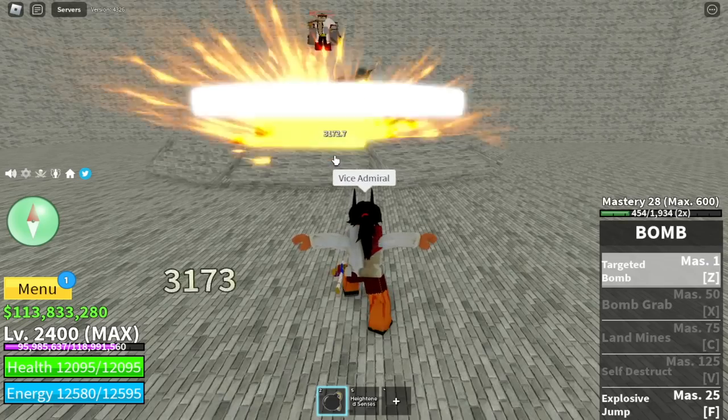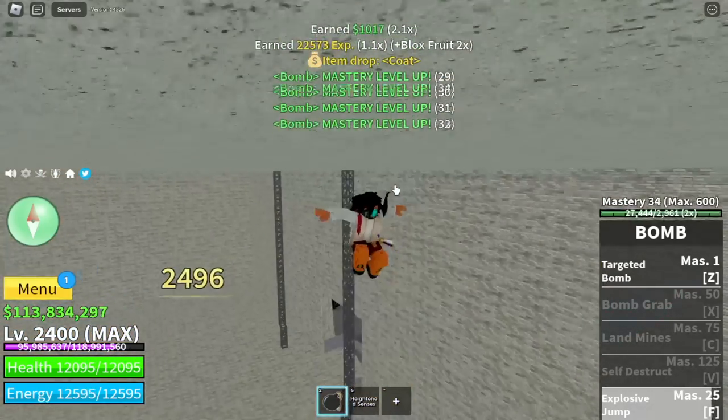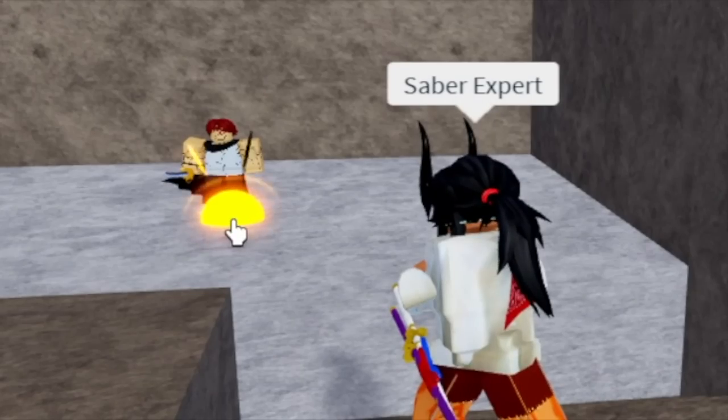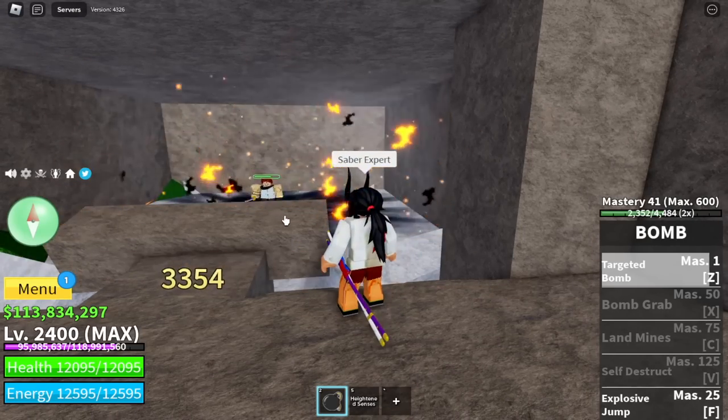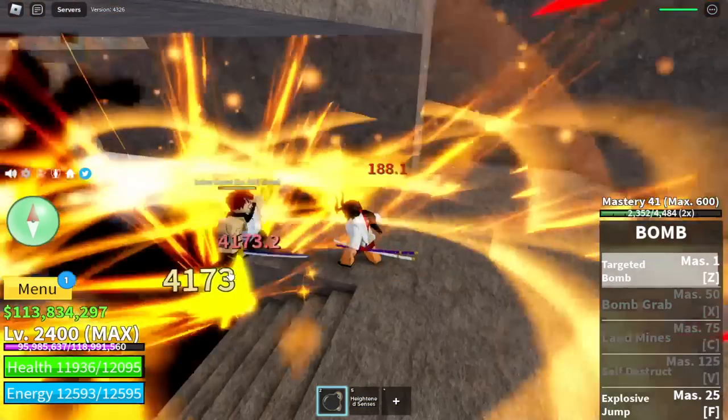Let's try it out. First is the Z skill and then the F skill — not bad. Next up, we are going back to the jungle to fight the Saber Expert. This is the requirement in order to buy the Observation Haki, so make sure to defeat him.